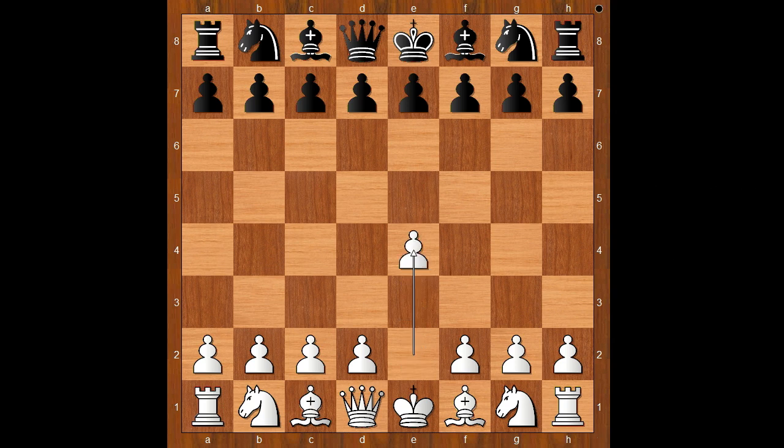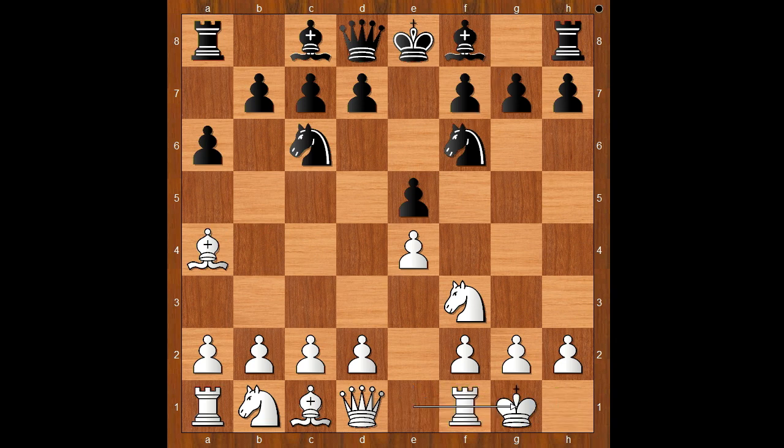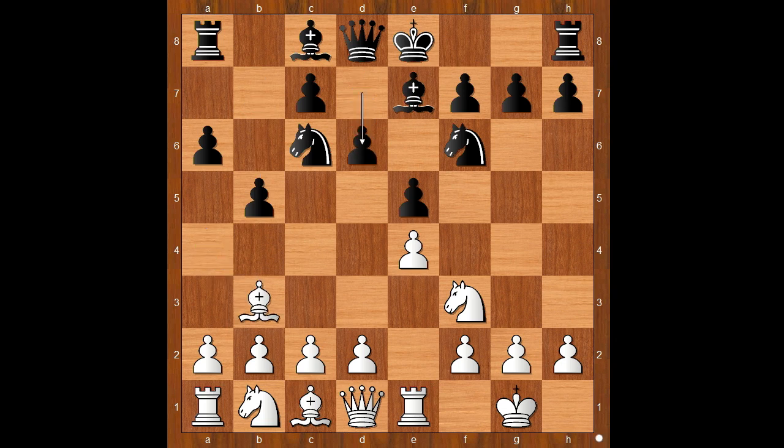Gela had white pieces and he started with e4. Portish played e5. Knight to f3, knight to c6, bishop to b5 — the Spanish game, asking a question. Bishop to a4, knight to f6, castling, bishop to e7, rook to e1, b5, bishop to b3, d6. The closed Ruy Lopez.